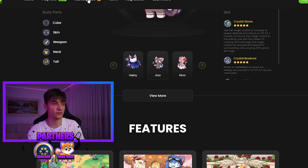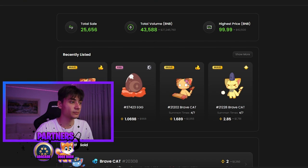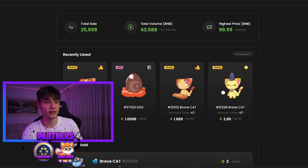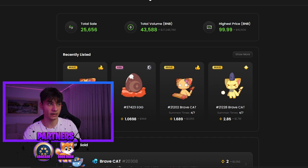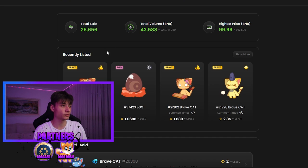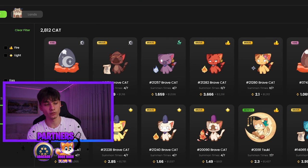They also have the marketplace - click on that and it pops up. We have total sales volume - insane volume - with the highest price being 99.99 BNB. Clicking into the marketplace, there are 2,812 cats in total currently selling.